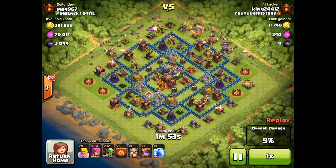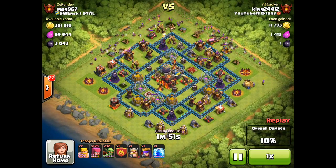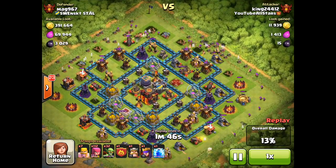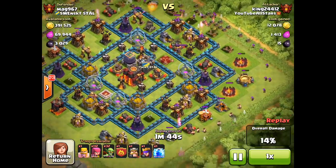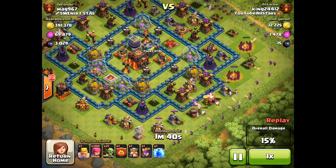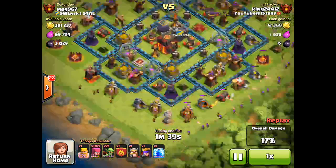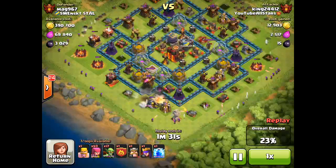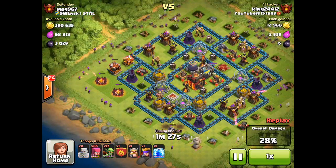Starting around the top of the base, dropping the barbs first because it's heavy on regular buildings up there — cannons and such. Dropping barbs with archers supporting and spreading around. As we get to the bottom of the base, dropping a few archers but mostly goblins because there are mines outside the base, so they'll kill them a lot faster. Just wiping the outside of this base out.